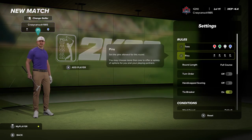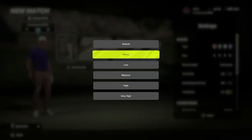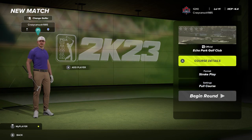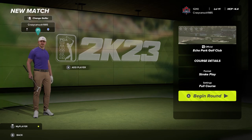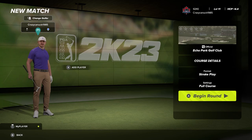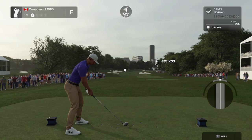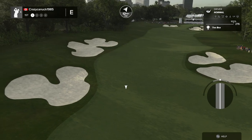Before we get started, we are going to play the back tees, pin number one, and I'm going to change the wind speed to high — let's add a little extra challenge today. Our player is rocking a purple shirt, upgraded from the default gray shirt. Still tons to unlock, but our player looks a little bit better. Here we go — Echo Park Golf Club.